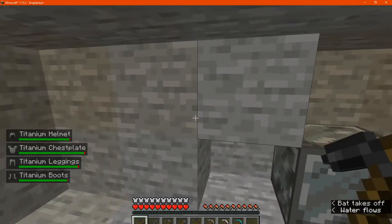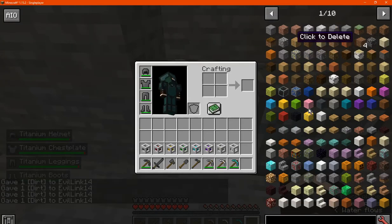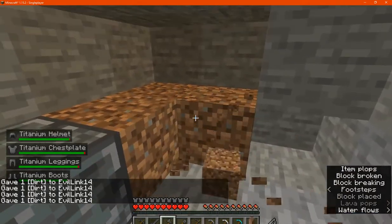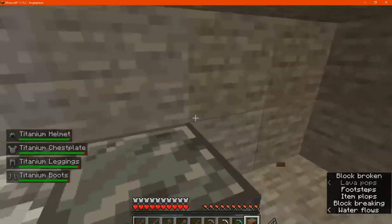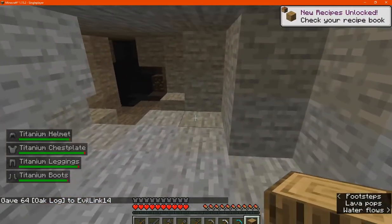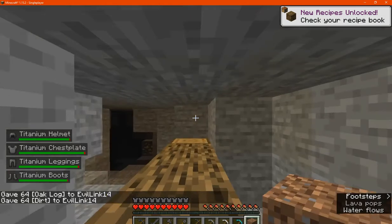Now we'll try with the tools and find out how much durability we get for those. We'll just get some dirt and break that to see how well they perform for durability. And we'll get some wood and dirt for the shovel as well.